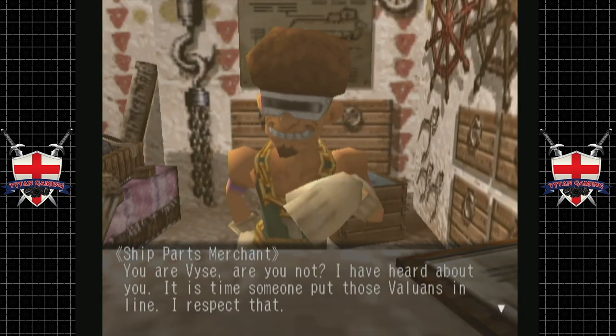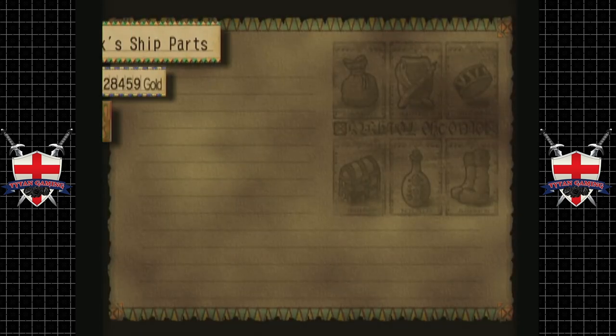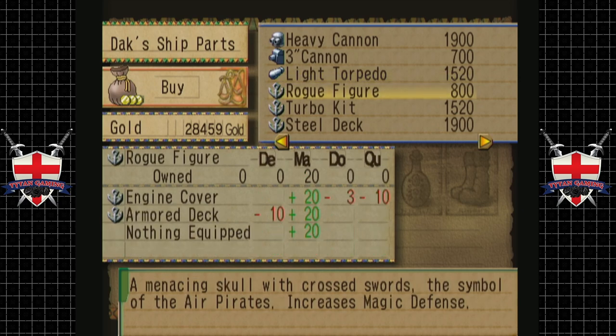You're of Aika's, are you not? I've heard about you. It's time someone put those Valuans in line — I respect that. Let's see what you have. So he's got the heavy cannon, and a light torpedo as well. Torpedoes do a decent amount of damage.